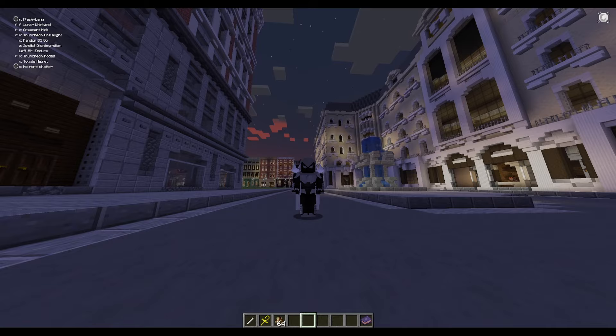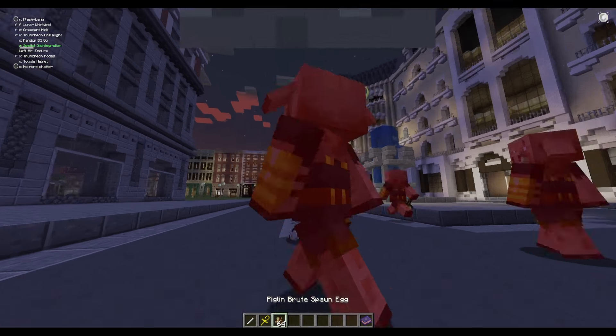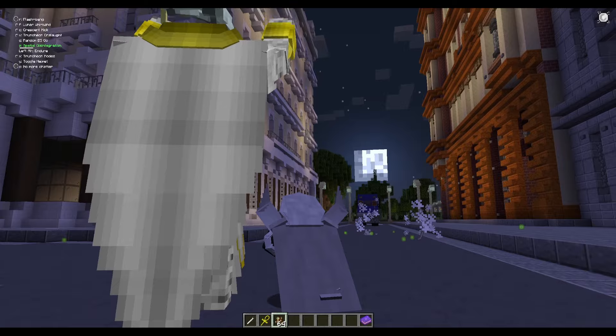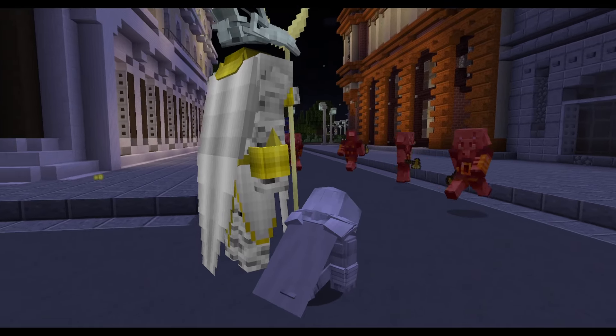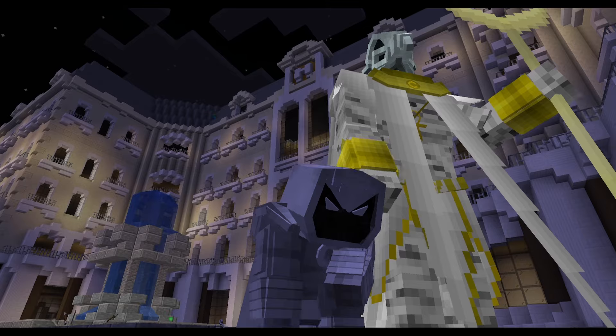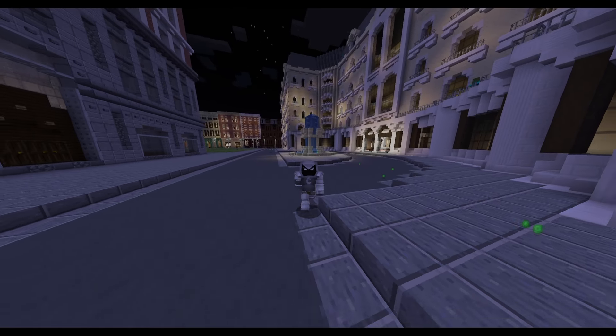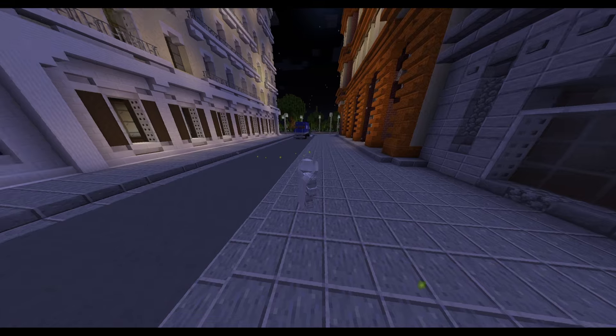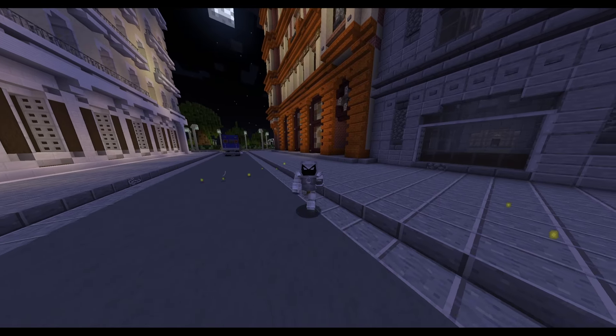Now for his ultimate ability: Spatial Disintegration. Pray to the moon god Khonshu and use his spatial manipulation to disintegrate anything nearby. It has a radius of 25 blocks and deals 70 damage during the day, 80 at night, and 90 during a full moon. That's a pretty cool ability.